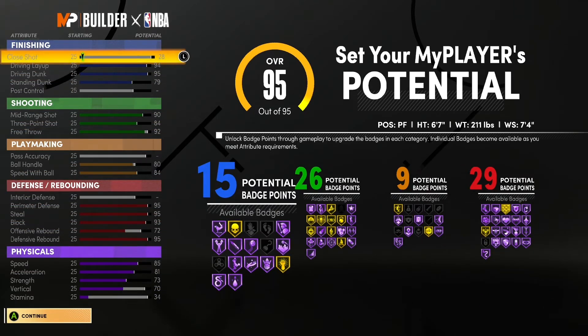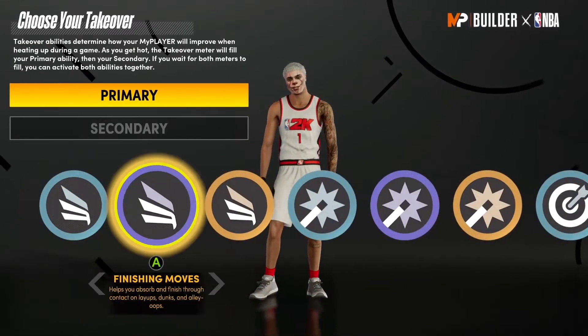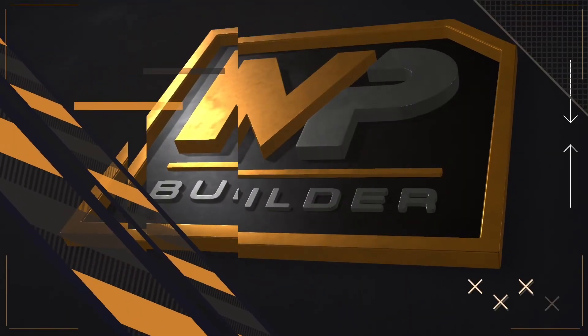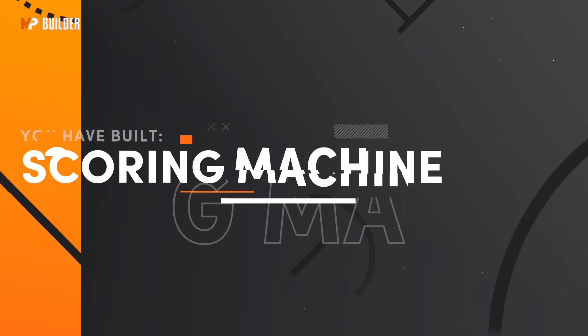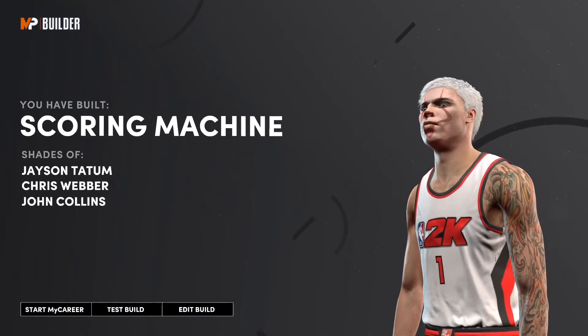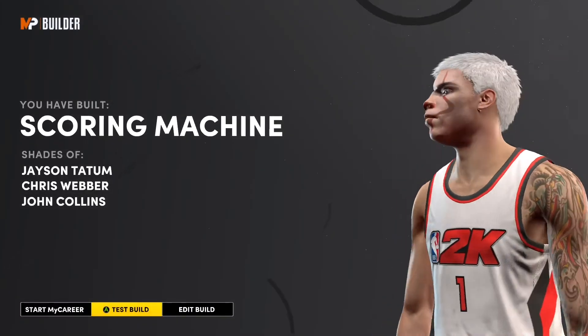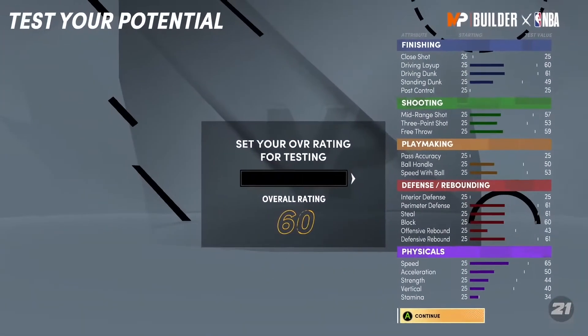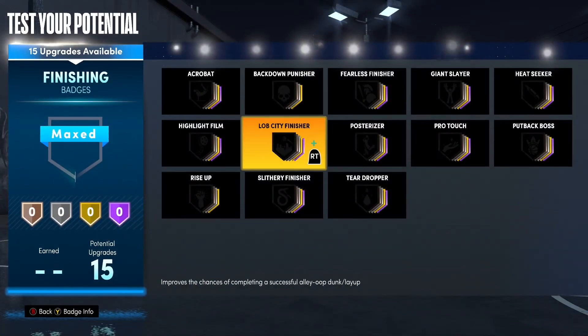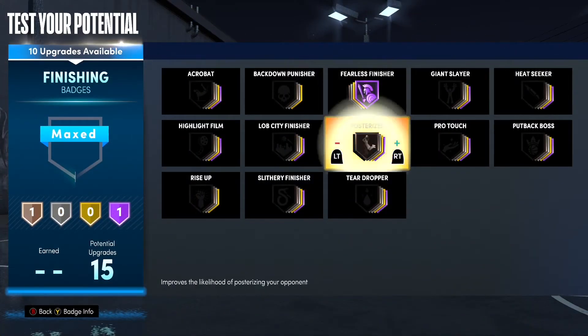This build is a pure lock slashing sharp for real. It gets 79 badges, and you're gonna love it. When you hit edit build, you'll notice you get 'Scoring Machine' as your badge title because you're at power forward — no matter what two-way build you make at that position, you never get 'Two-Way' in the name. That makes you a sleeper — they're not gonna expect you to lock up like that.